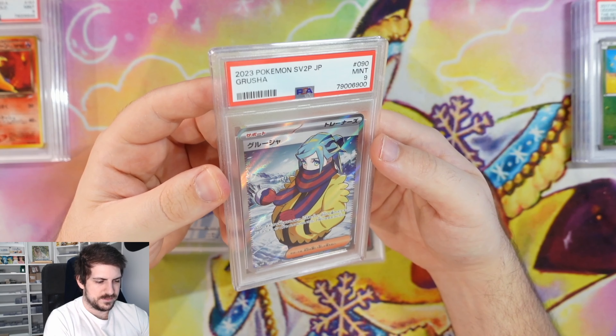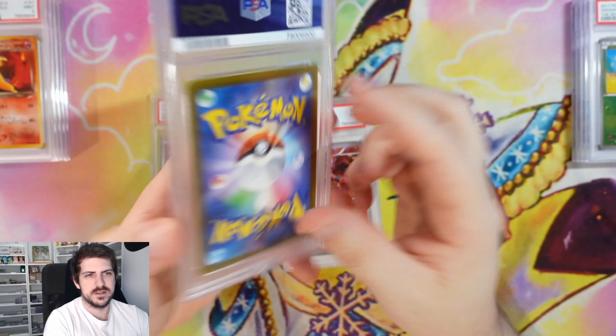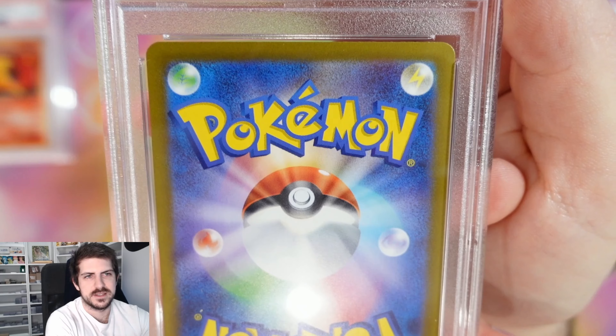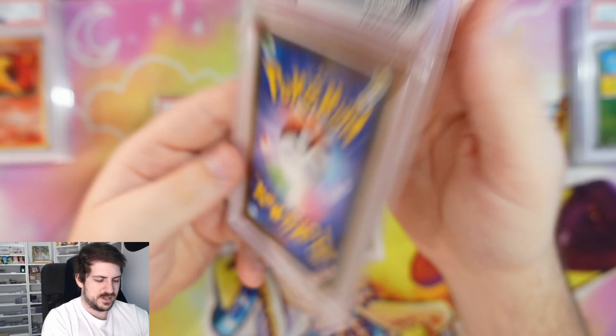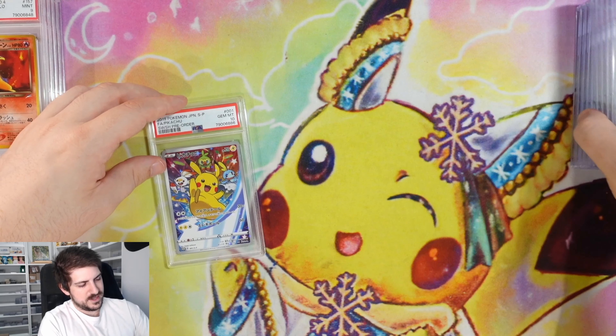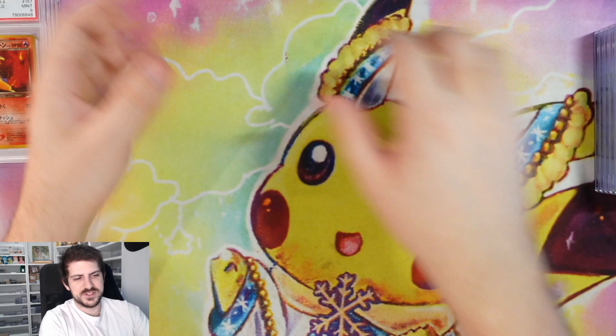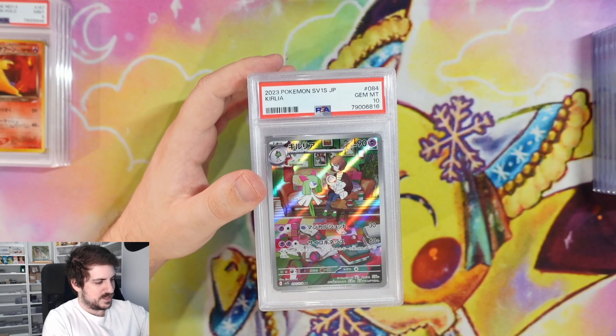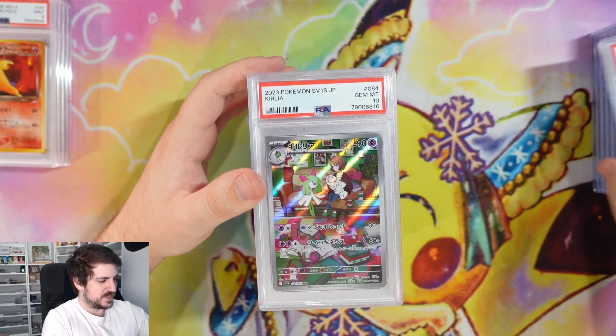Then we got a Grusha PSA 9 full art trainer. There's so much hair on this — my cats. If you guys have collectibles or cards or anything like card savers, top loaders, everything hanging around the place, you know how bad it is when you have cats in the mix.